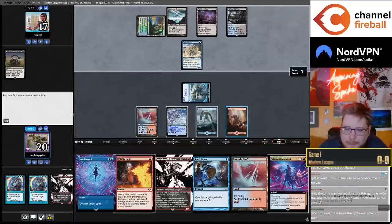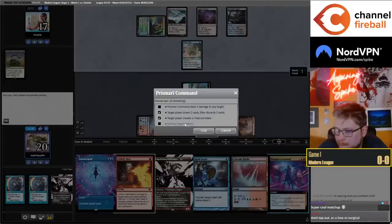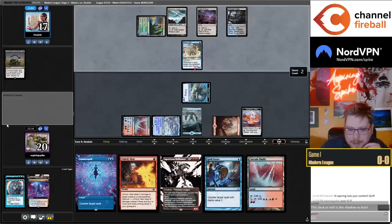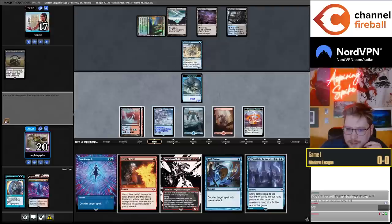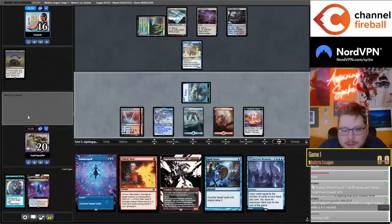Maybe I'm just Prismari Command right now — two damage, treasure token. Keep the Spell Snare up. Oh damn, this is the wrong Crab — I thought for sure this was the two-toughness Crab. I could use the treasure. I was a little stun-locked there, sorry chat. I feel like I got Mandela-effected: I was born in a timeline where this was the 0/2 Crab and didn't mentally transport to the timeline where it's the 0/3 Crab.